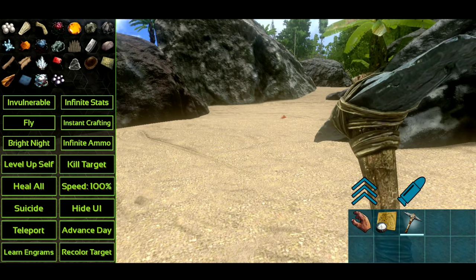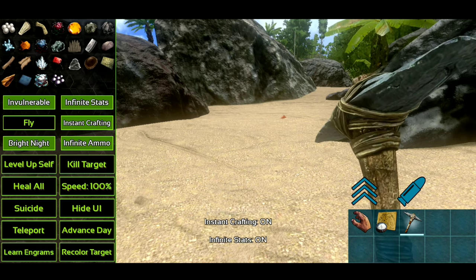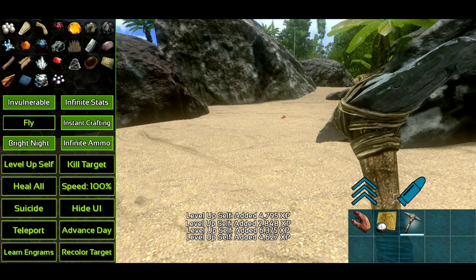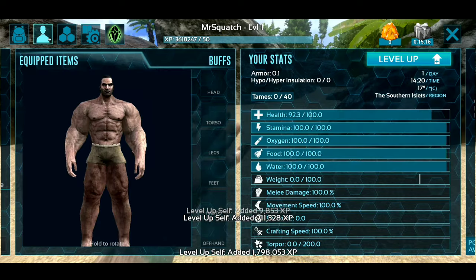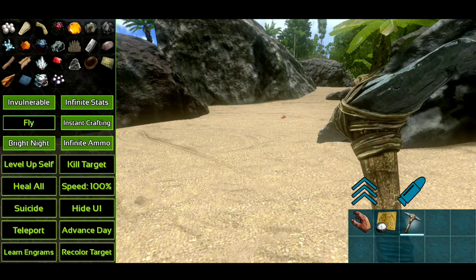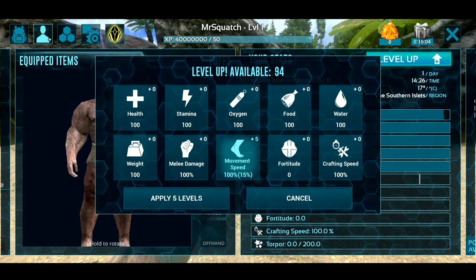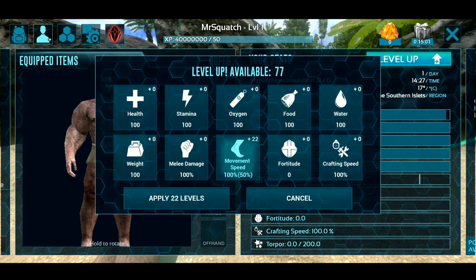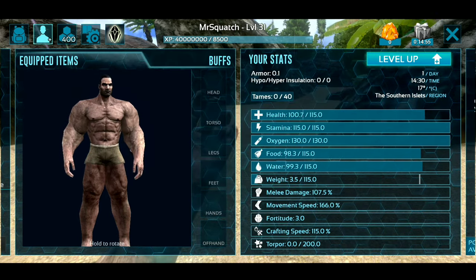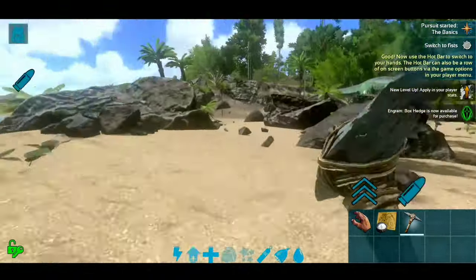All you have to do is basically those few pursuits. Now I have God Console — you can turn invulnerable on, bright night, fly, instant craft, instant ammo, infinite stats, learn all the engrams. And I can even level myself up, so I can sit here and spam level up, level myself all the way — that should have given me 94 levels. Let's go ahead and spam it the rest of the way. Now I should be leveled up fully. Now I can go ahead and put all my levels in — movement speed, fortitude, crafting speed, whatever. I like to just do movement speed on here because we have infinite stats, so we don't have to worry about anything else. And I like running fast — that's 30 levels in speed, I might leave that there.